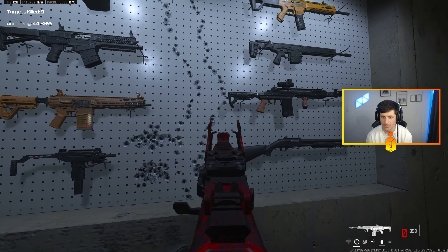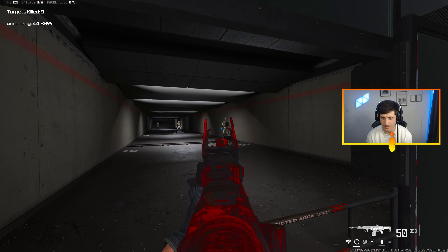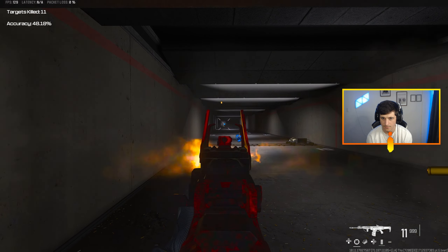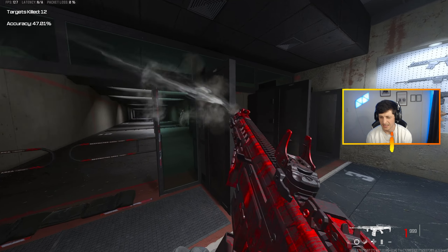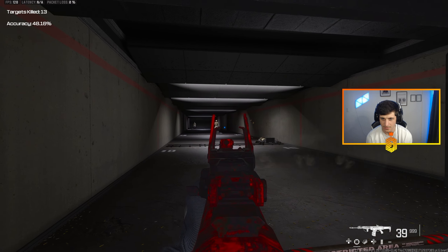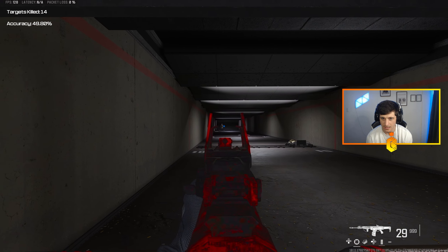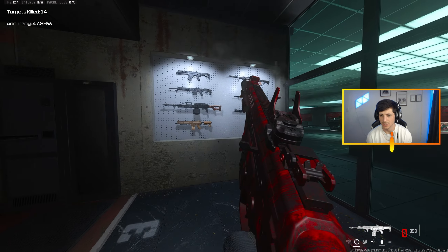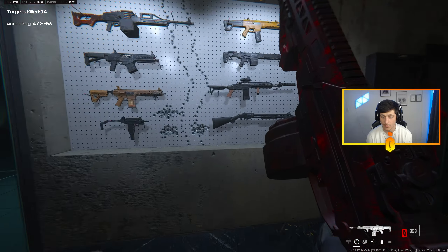That little curve right there is a doozy for sure. That's standing still, so really focus down to the left. You can always strafe the opposite direction to kind of compensate when the curve hits on the opposite side, but we should be just fine with that moving forward.